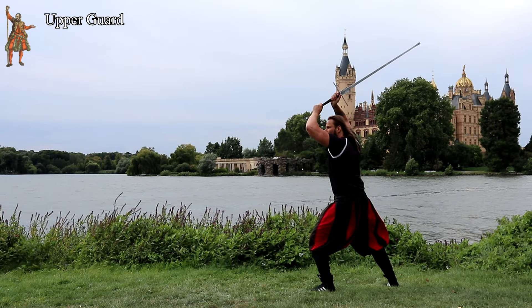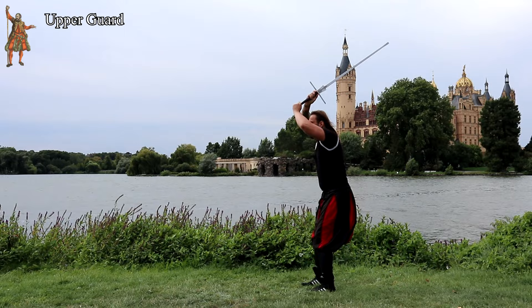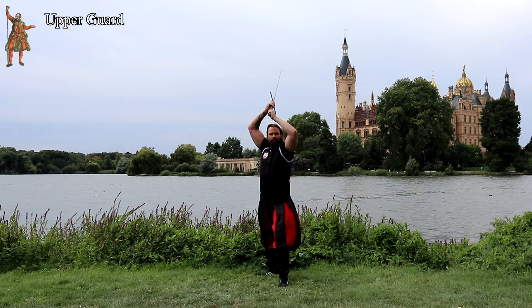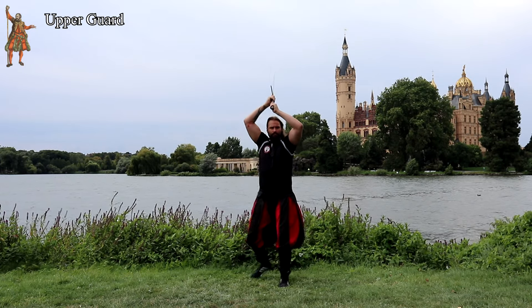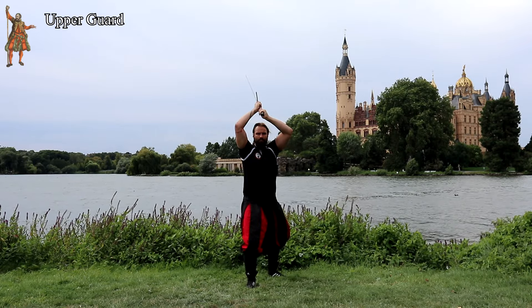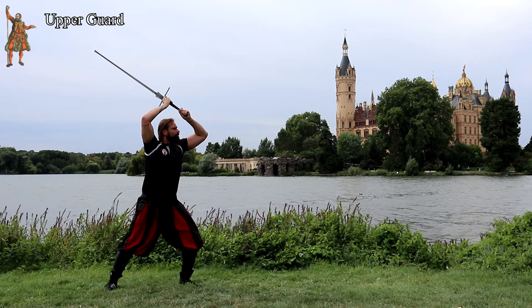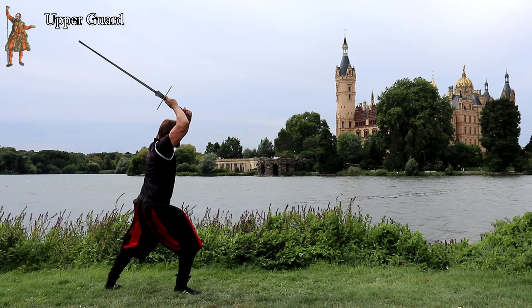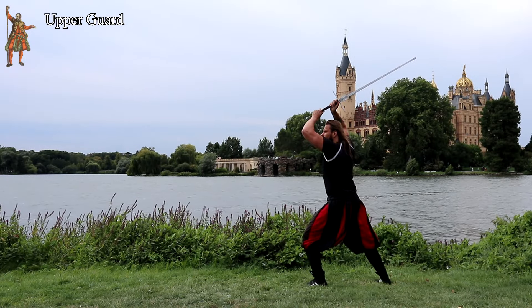Let's start with the upper guard. In Meyer's Oberhut, or upper guard, the sword is positioned above the head without exception — there is no guard of the day at the shoulder. Interestingly, in his mnemonics Meyer recommends fencing primarily from the guard of the day, and not, as many fencers do nowadays, from the plow. All principal strikes can be executed out of the upper guard, and two strikes also work very well from it.